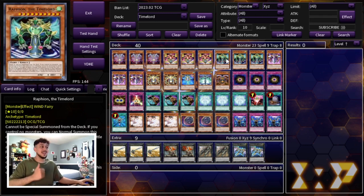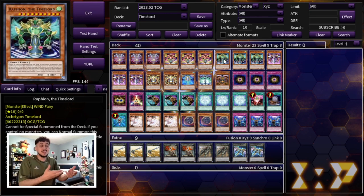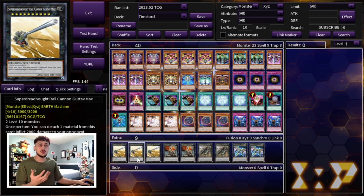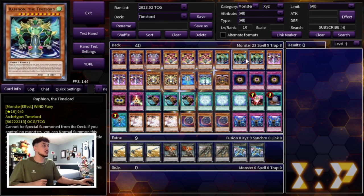Raffion is the next best one — at the end of the battle phase, if this card battles, you inflict damage to your opponent equal to the attack of one monster your opponent controls that battled this card. So if your opponent controls a 3,000 attack monster and you attack into it, neither player takes battle damage, but at the end of the battle phase your opponent takes 3,000 burn damage, which is absolutely insane. You can combo it: go Michion to halve their life points to 4,000, then Raffion hits them for 2,000 — now they're at 2,000. Then you can make Gustav Max or similar rank 10s to finish the game.